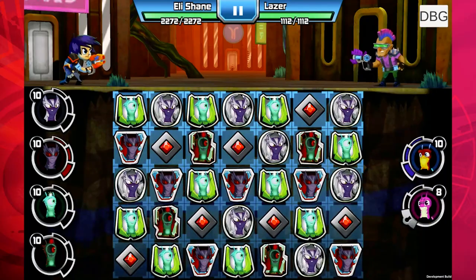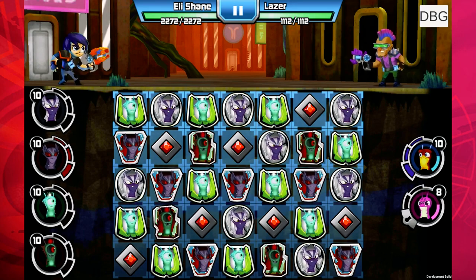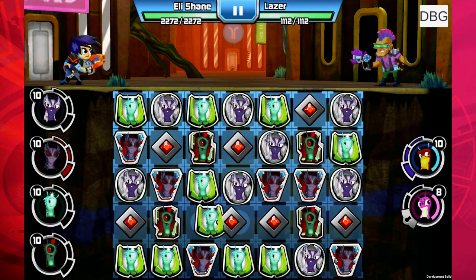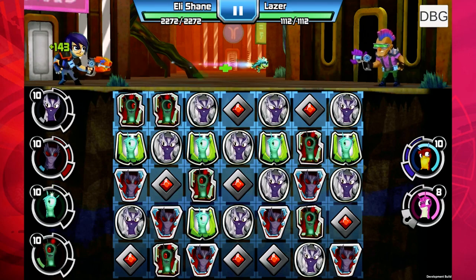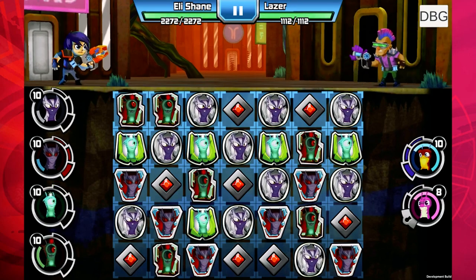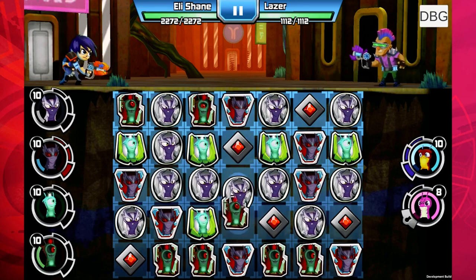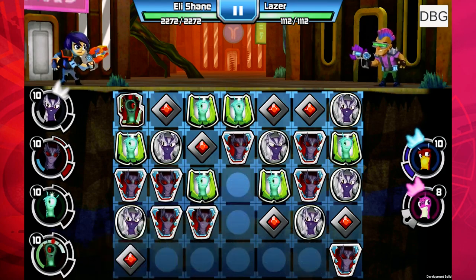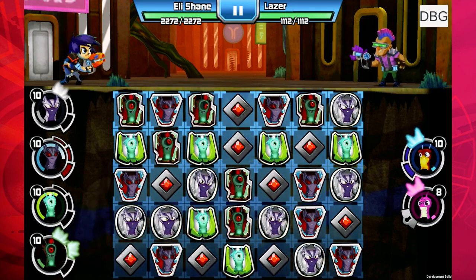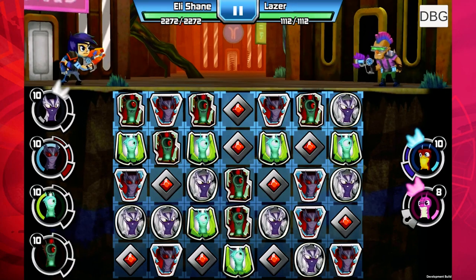Now we're going to be showing off the air and ghoul air elementals, and the energy and ghoul energy elementals. We'll kick this off with the energy elemental since everyone seems to really like him. It'll charge your slugs and heal you — but you didn't take any damage because God mode is on. Here's the ghoul energy — he looks pretty cool. He's draining, but he did charge.